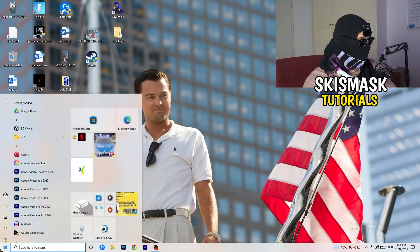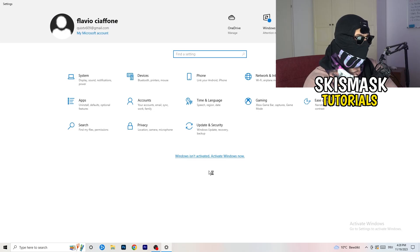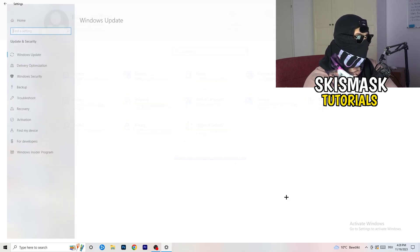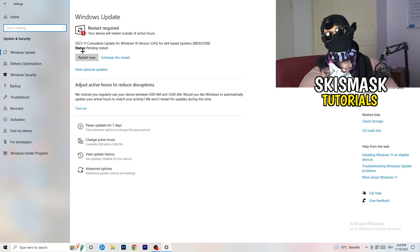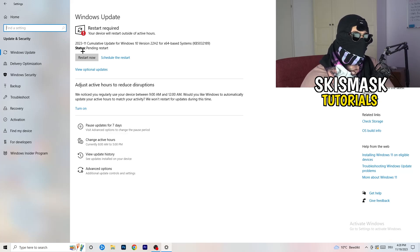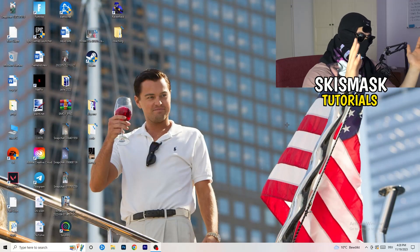Sometimes the issue is related to Windows itself. Go to Settings, then Update and Security. Restart your PC and make sure your Windows version and drivers are up to date — sometimes connection problems are related to outdated Windows or drivers. Updating to the latest version can help a ton.